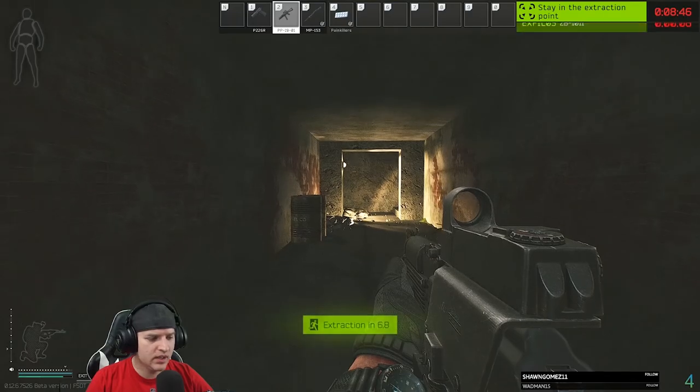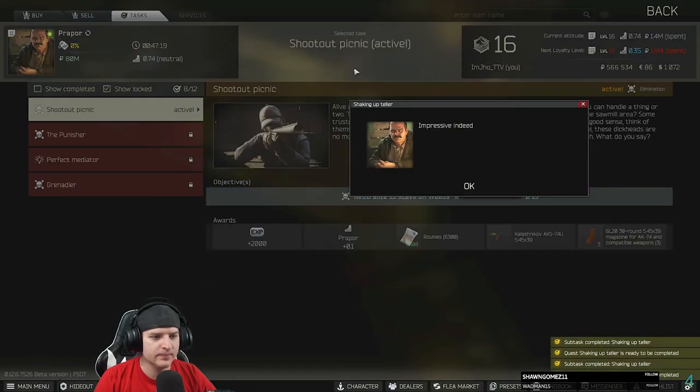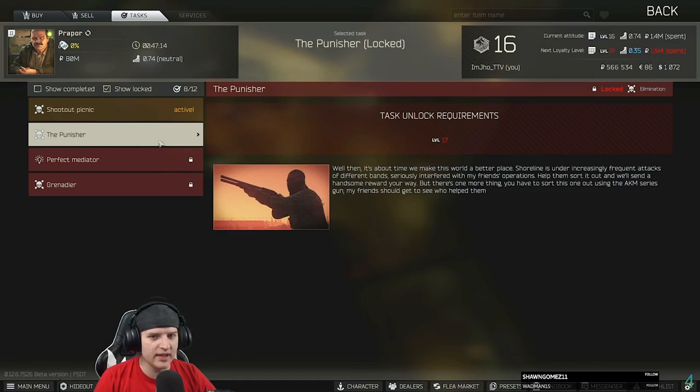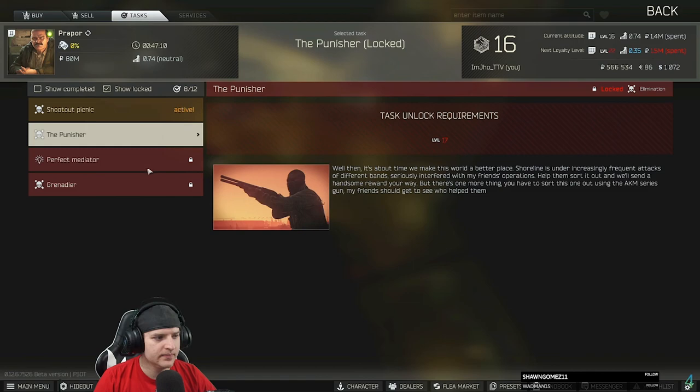Once you go ahead and turn in this quest, you do unlock a few additional quests. The first one is your Punisher series, Grenadier, and Perfect Mediator. The Punisher series is the main questline for Prepper. Thanks for watching, we'll see you next time. Have a good day.